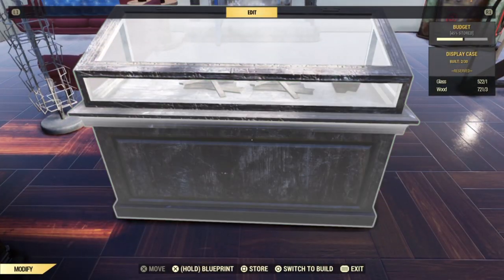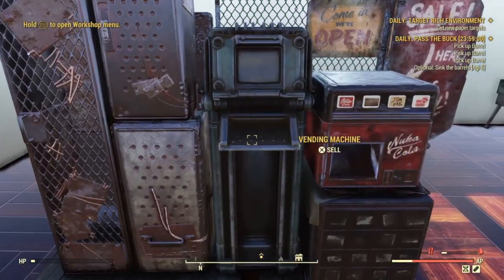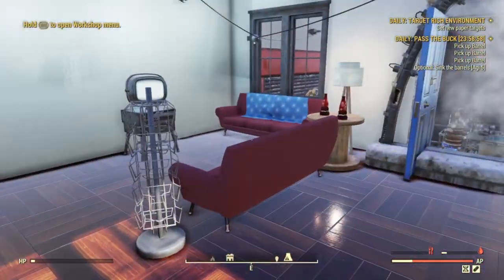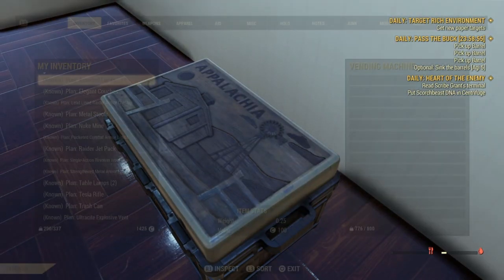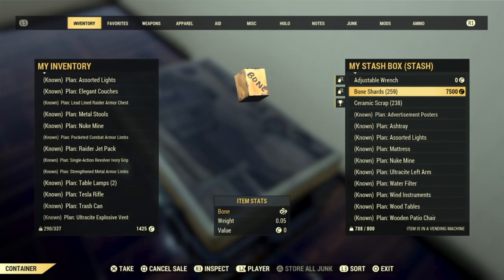You'll notice the same thing in the vendor. From here, go to the display box, grab it, and scrap the whole box. Now you've got a duplicated item. You can go to your stash or go to your vendor and take it out whichever way you like — it's all up to you.